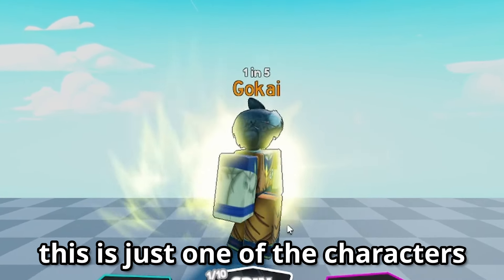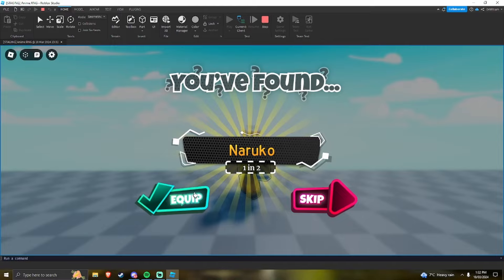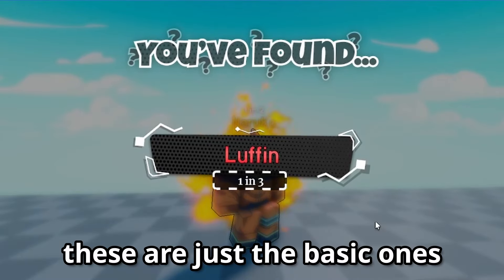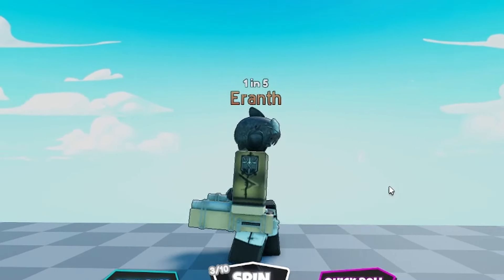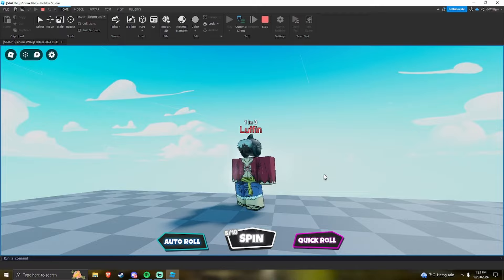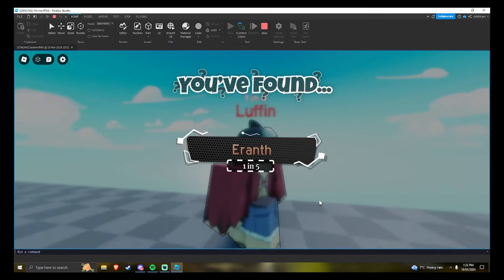Here we go — we click equip and look at how cool we look! This is just one of the characters, there's going to be so many more. If I click spin again we got Naruko, we equip it and look at us. These are just the basic ones, not even the top-tier ones. I unironically sit here just spinning because I find it fun — this is going to do so well.